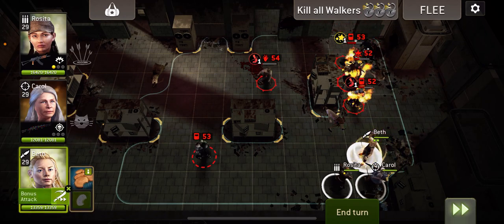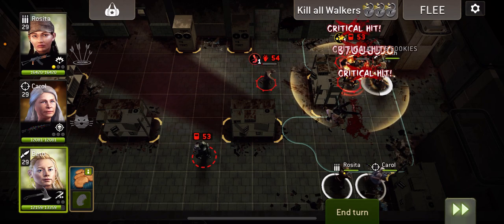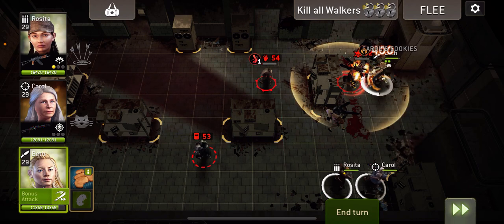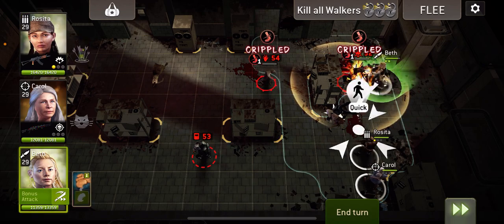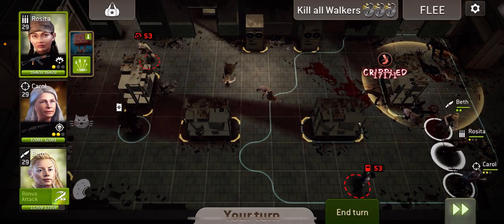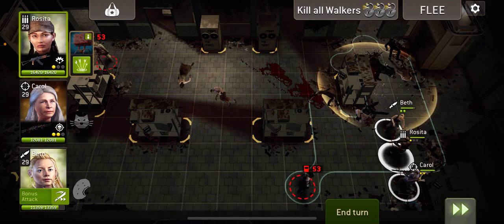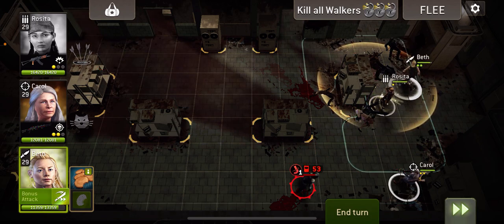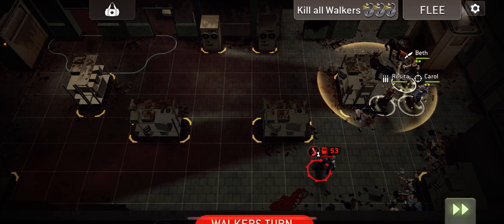We're going to go and use cookies and hit these three. We can hit them again because we're going to hit two of them. She did get charged, good. That's going to burn out, which is very nice. And we can cripple those too. Let's bring Beth down a bit. We're going to move Rizzita up into the circle. Carol's not in the circle — how annoying. Put her in the circle and hope she overwatches.